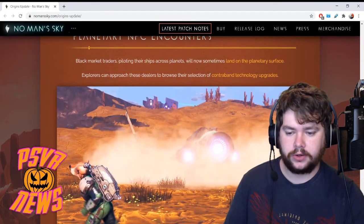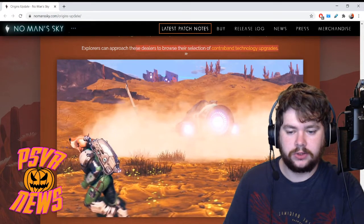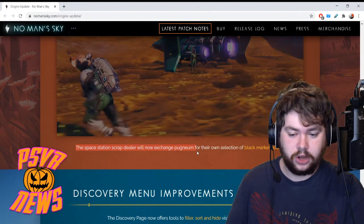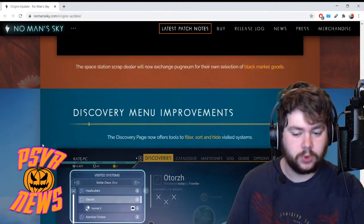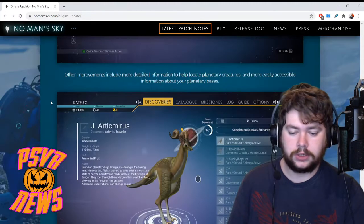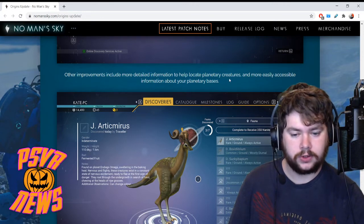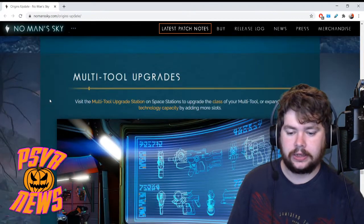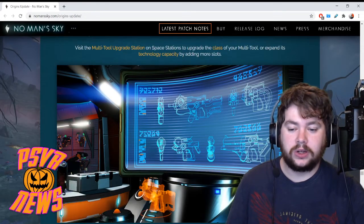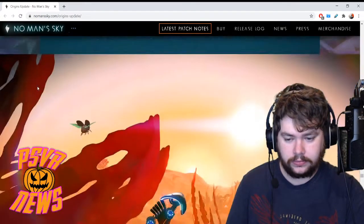Planetary NPC encounters: black market traders piloting ships across planets will now sometimes land on the planetary surface. Explorers can approach these dealers to browse their selection of contraband technology upgrades. The space station scrap dealer will now exchange pugnium for their own selection of black market goods. Discovery menu improvements: the discovery page now offers tools to filter, sort and hide — nice quality of life improvements. More detailed information to help locate certain creatures and more easily accessible information about planetary bases. The multi-tool has got upgrades too: visit the multi-tool upgrade station on space stations to upgrade the class of your multi-tool or expand its technology capacity by adding more slots.